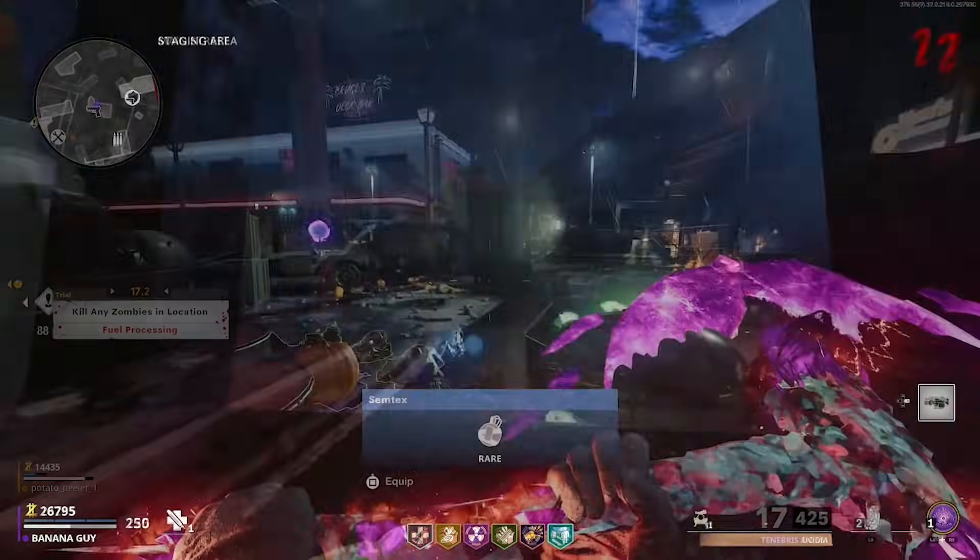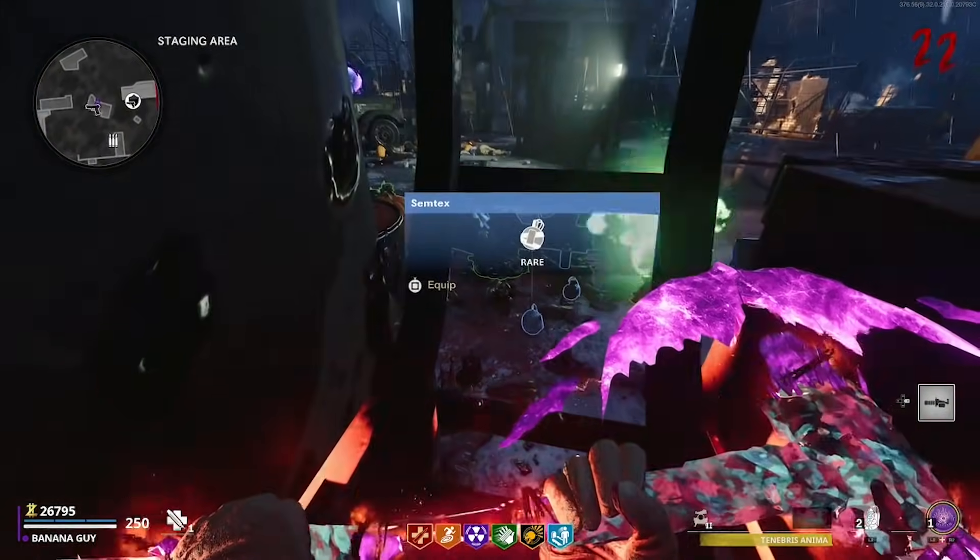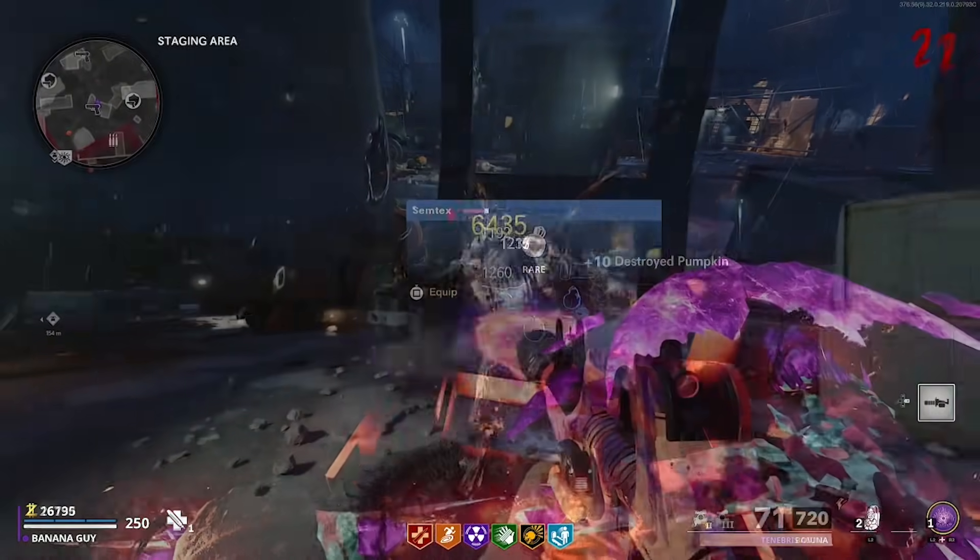Let's go right into the video. For our first glitch, come toward the spawn area and you want to come toward this truck.